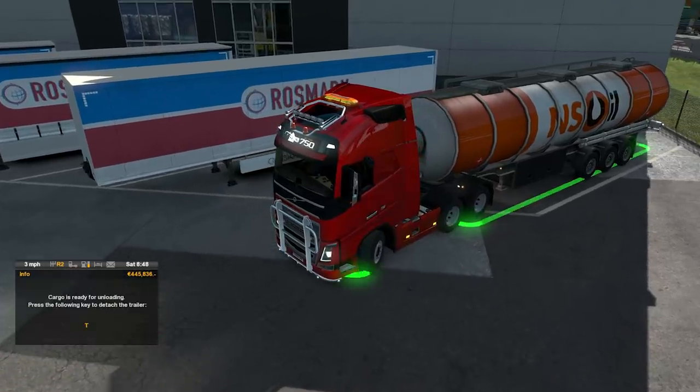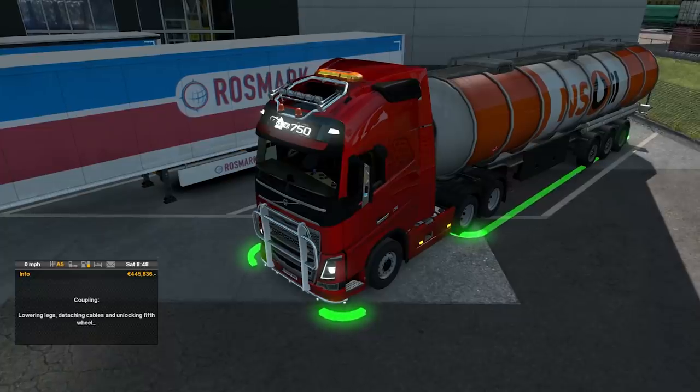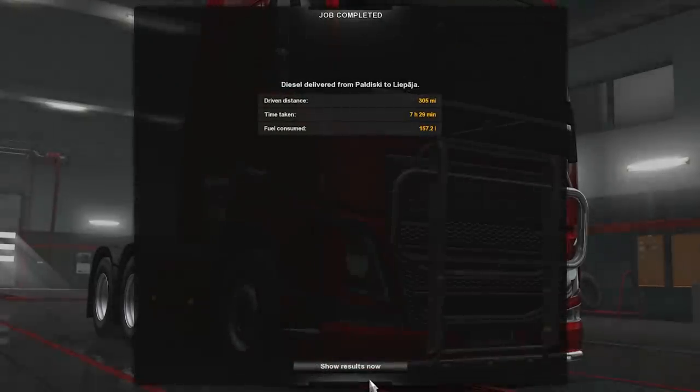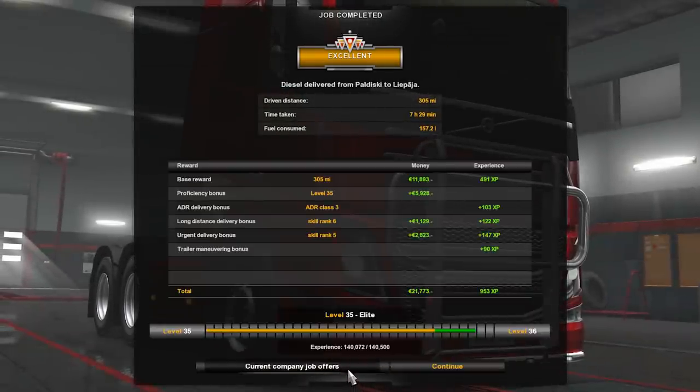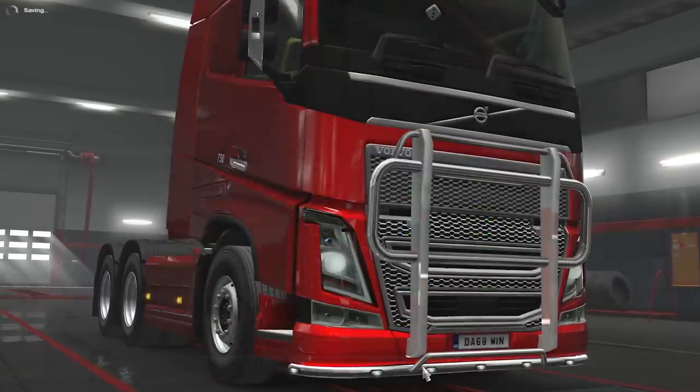There we go — we're in position. We've delivered this first load, which was actually a pretty good one, a really high price. I don't think I took any damage — nope, seems good. £21,000. Moving on.